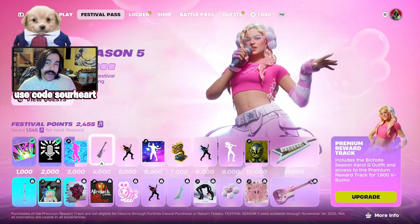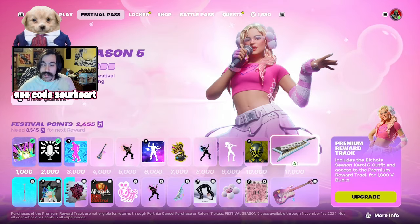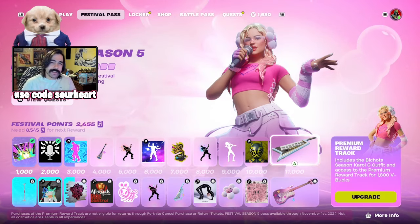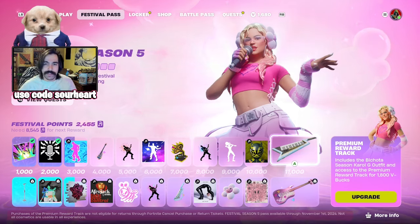Beyond that, you have the free track of the festival pass, which currently has a loading screen, three emotes, and two instruments. So that's quite a bit, and these are actually super fast to level up between the battle stage, the main stage, and the jam stages.